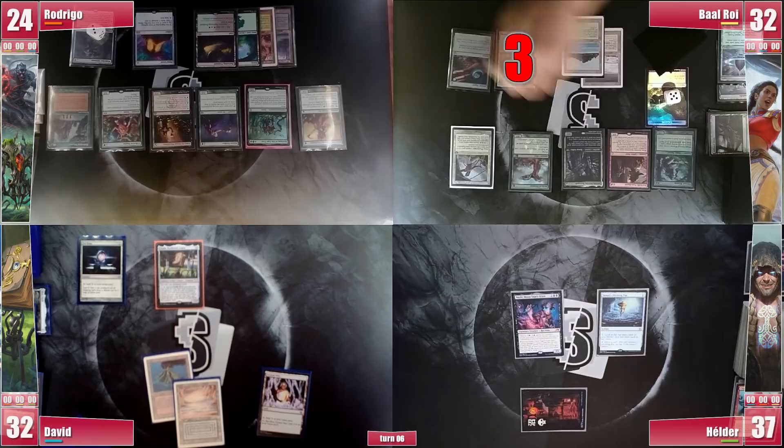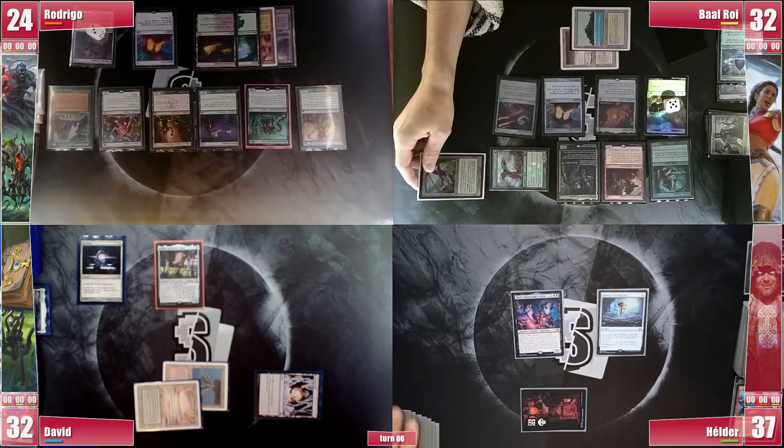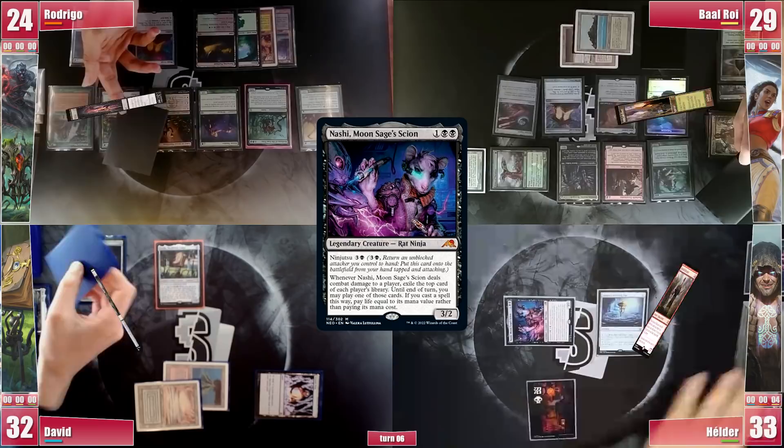Baal loses the Crypt roll and casts Teferi Time Reveler. However, David responds straight away with a Force of Negation, since he wouldn't be able to interfere any more otherwise. Baal then casts a Mox Ember and attacks Elder with Seize before passing. Elder gets to his turn and instantly goes to combat, attacking Baal with Nashi, who doesn't block. Elder finally found some lands, plays a Polluted Delta cracking it for a Badlands, casts a Mana Vault, and follows it with a Ragavan, ending his turn.